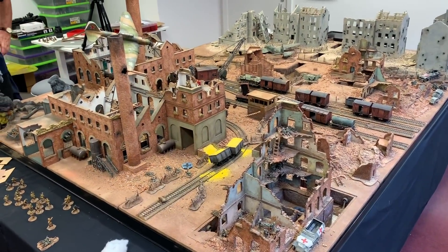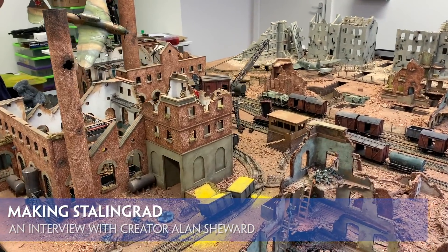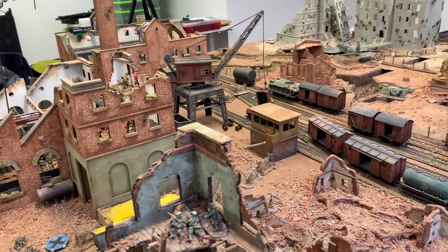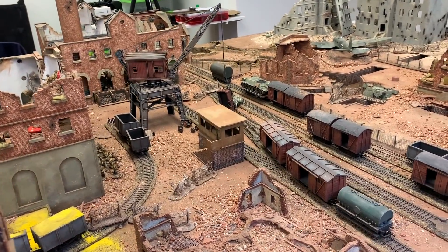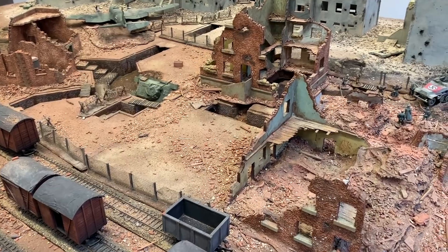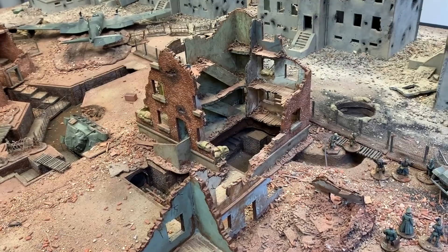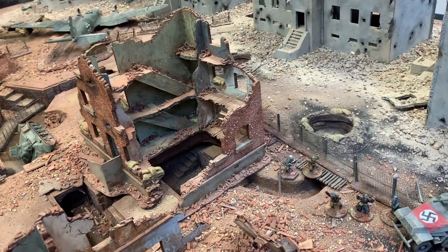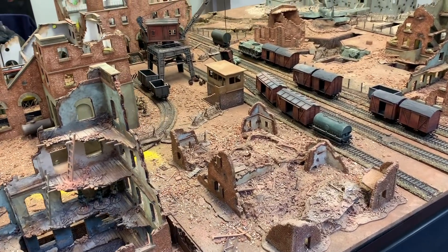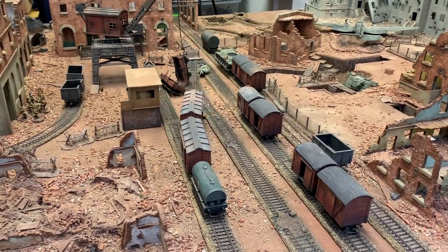Have a look at this lovely table. Alan, tell us about Stalingrad and your model. Yeah, it's representing the Lazur chemical works as a theme, and from the books we've gotten historically that shows some of the tenement blocks and the sewers, but really created out of my mind after that. It's a playable table because we've just had a game of Chain of Command on there.